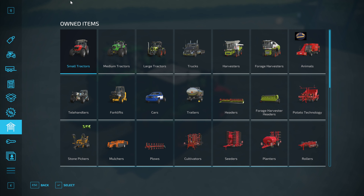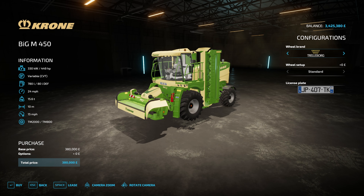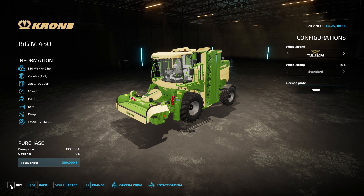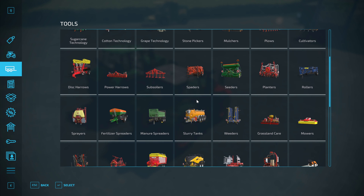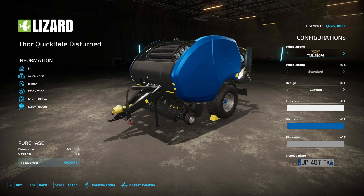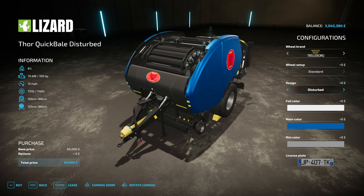We're up at the store. We are going to buy a Big M because we've got the money in the bank and we have lots of grass work to do — I think that's a sound investment. I'm also going to lease a new baler — thanks to Mark Thor for this mod, he's done this for a bunch of different creators.